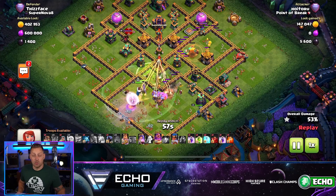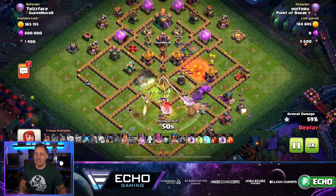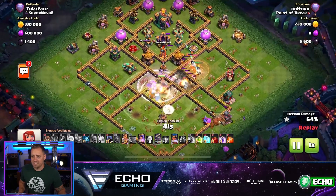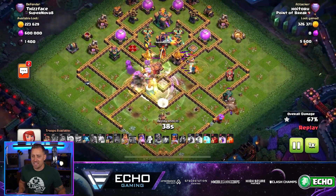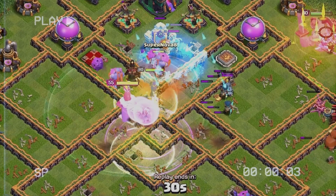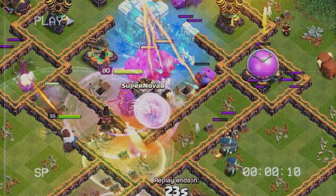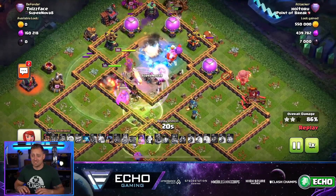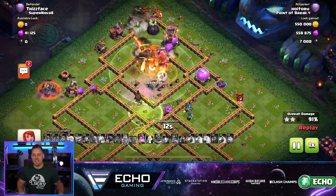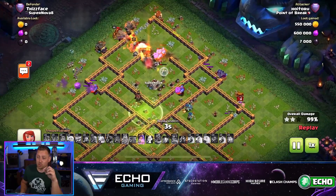He's got two more rages, one more jump, a skeleton spell, two freezes, and a poison spell. This is going to be a massive hit — I predict there will be many troops left over. Beautiful rocket balloons coming out of that clan castle. The queen and the bowlers are diving into the town hall. Super minions appeared, but the queen took them down. Look at these super bowlers just shredding everything in the middle. A couple of Yeti coming out of the siege machine as well. What a crushing attack — beautifully done. Super bowlers are pretty incredible, and they are crushing Town Hall 14.